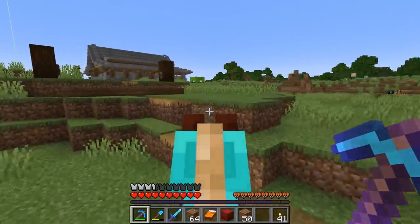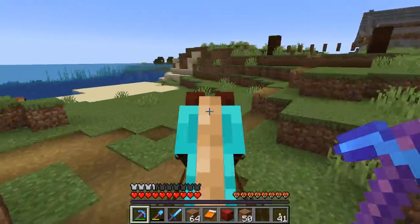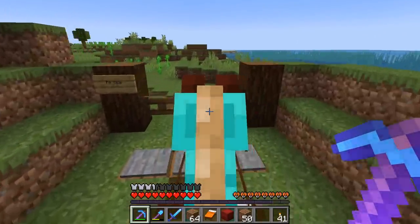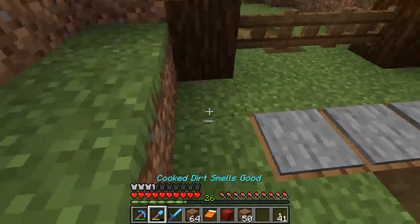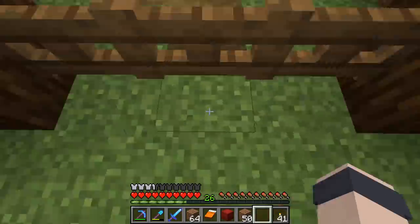Just outside of the starting line, we can either go left and carry on with the track or take a pit stop to heal up our horses. The idea is it's going to have a dispenser with healing potions.